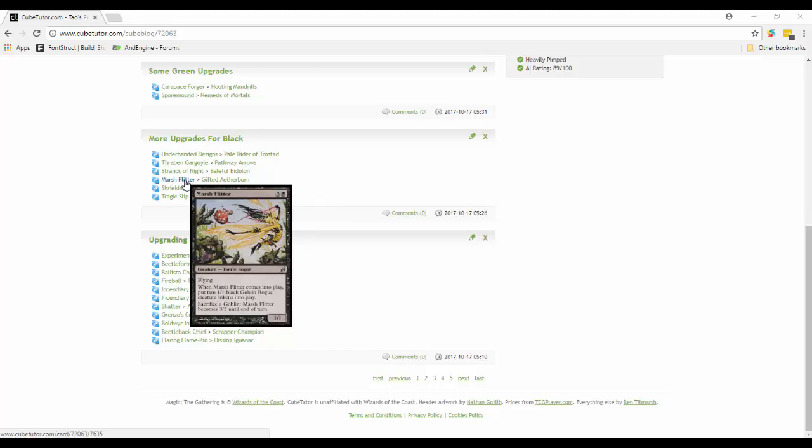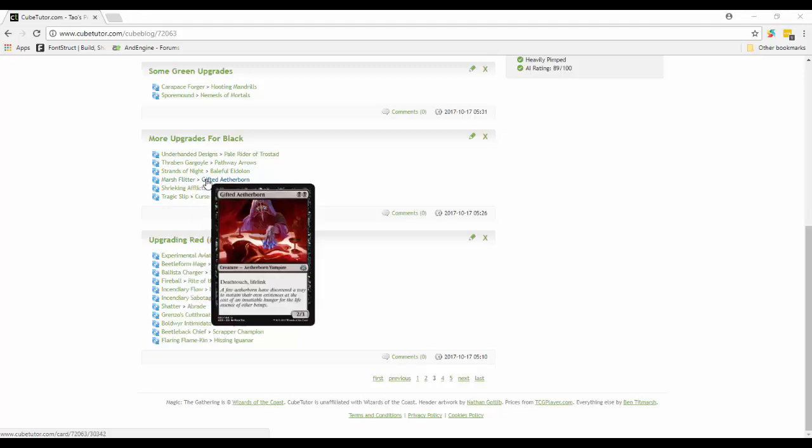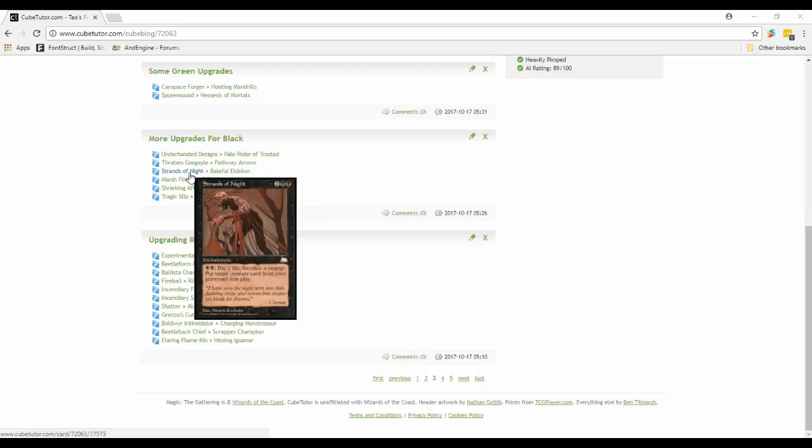Marionette Master is out - getting a 1/1 for one and two goblin rogues is okay. Instead, Gifted Aetherborn is in - a two-mana 2/3 with deathtouch and lifelink. It's pretty sweet. The deathtouch is especially important and I'll explain why in a minute.